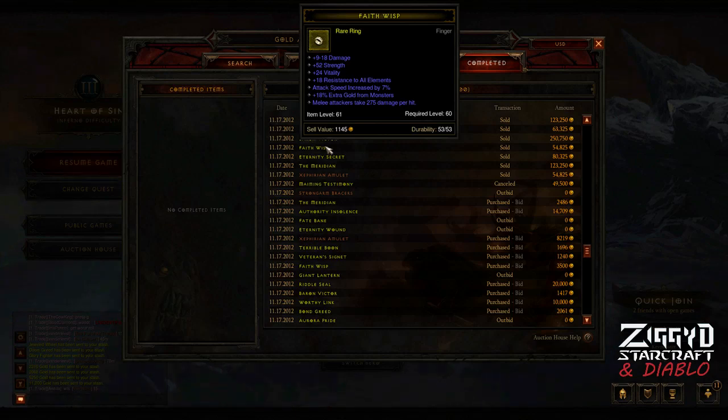I'm guessing this market must be so liquid because a lot of people want gold find and magic find for their followers as well as for themselves, and maybe because there are hundreds of thousands of botting accounts out there that need a constant supply of gold find jewellery. I'm not entirely sure of the reason, but regardless, it is a great market to get started in flipping.